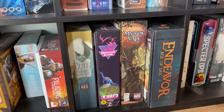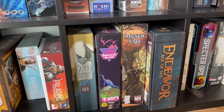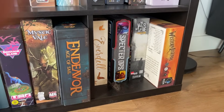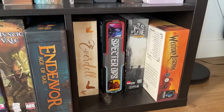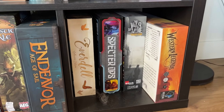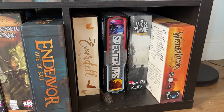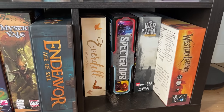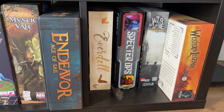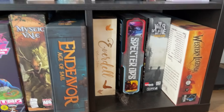Mystic Vale is a fun deck builder with sleeved cards where you actually slot in parts to make your own cards. Specter Ops is another great hidden movement game — a bunch of monsters hunting down one guy. This War of Mine was a really fascinating experience that captures the theme of war — not the fun part, just emotionally investing. Everdell is always a classic — great worker placement with gorgeous components and gorgeous art. I really enjoy that one.